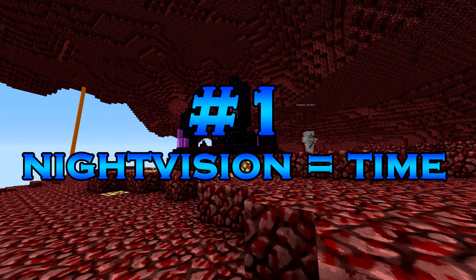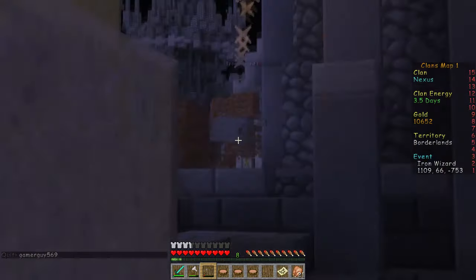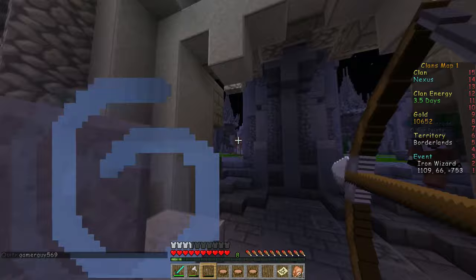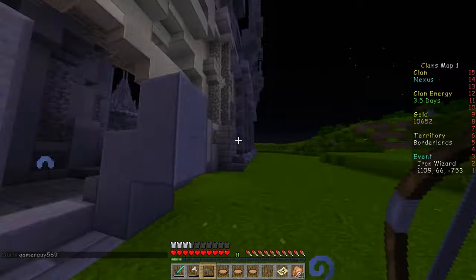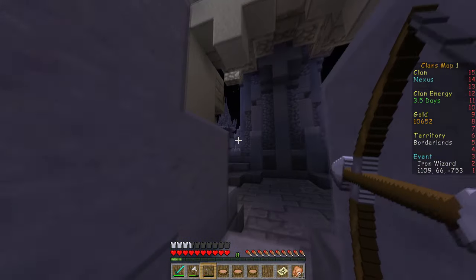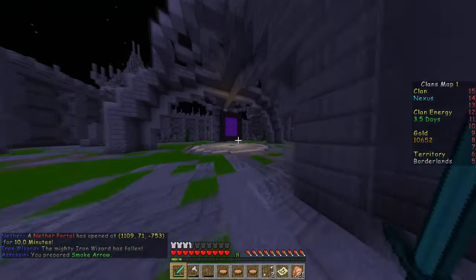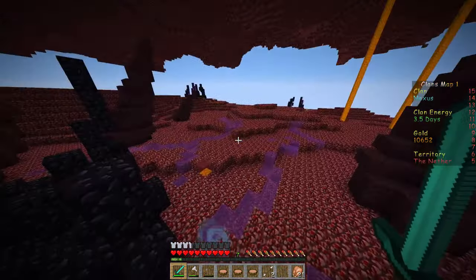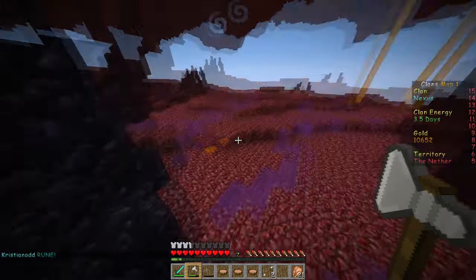Starting off with tip number 1: night vision is your timer. Whenever you defeat a boss in Clans, a nether portal spawns for 10 minutes. You can enter that portal and you have 10 minutes of access to the nether. After those 10 minutes, you will be teleported to the shops. To know when the 10 minutes is over, just press E and look at your night vision time — that's the time you have left. It doesn't matter when or how you join; it will always display the correct time.